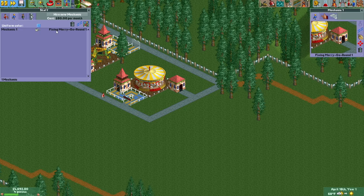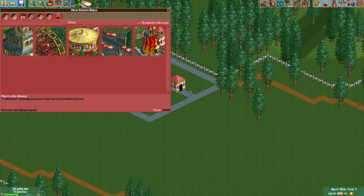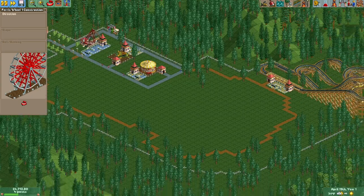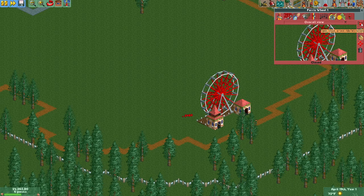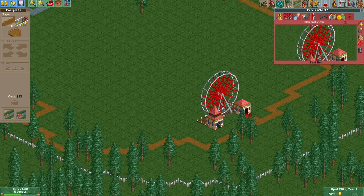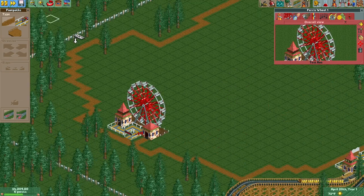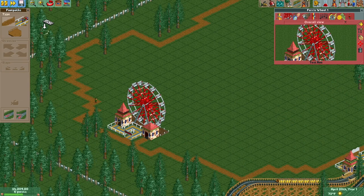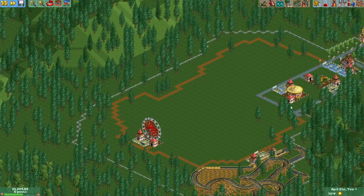Where is my mechanic? Oh, he's in the ride. And we have our Ferris wheel — lovely. Let's put that over here. I don't want this path turning into the exit — I want it turning into the main path. All right, now we have a Ferris wheel.